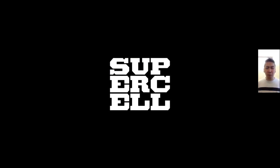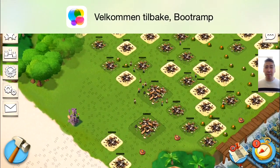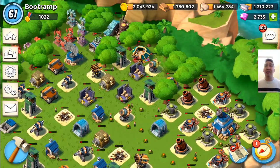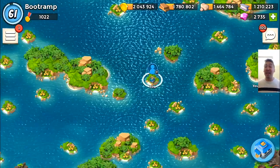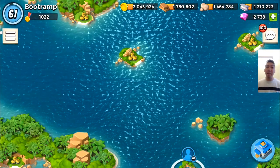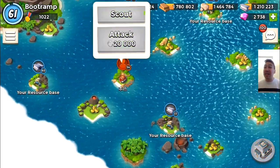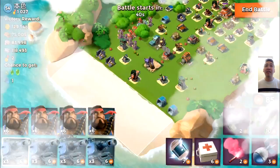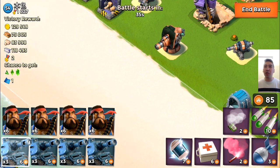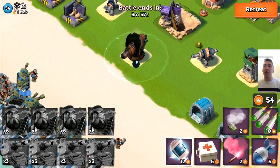Welcome to Boom Beach! In this video I'm gonna be using the Hank combo — that's heavies and tanks together. My base got attacked and I'm going on a rampage, attacking a lot of real players. I'm heading over to the map, attacking the first guy who's level 54 with 1027 metals. I've got four boats of heavies and four boats of tanks — it's been a while since I've used this combination.